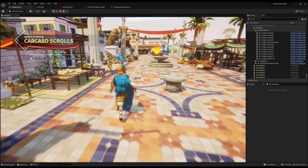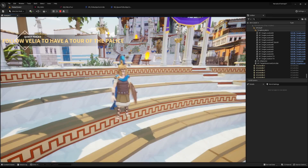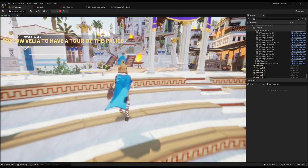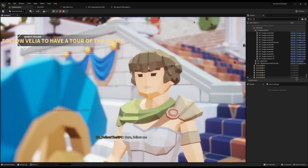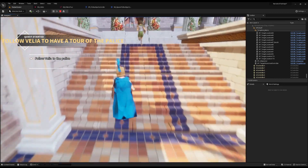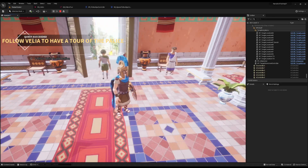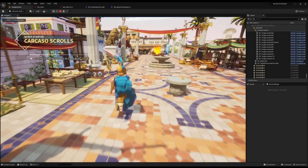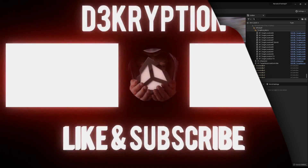Now if you walk up to Velia and start the quest she'll run up to the palace to give you a tour. If I run the opposite way as she's going, it fails the quest — we've lost her. So I retry: say hello, 'Can I help you? Can I have a tour?' — she says 'Sure, follow me'. This time I follow her, she arrives at her destination, the quest succeeds, and she walks home. Ladies and gentlemen, all done. If you have any other ideas please comment below, like, comment and subscribe, and I'll see you next time.